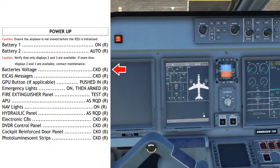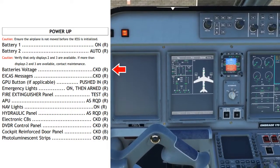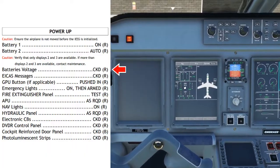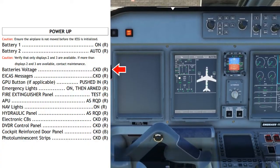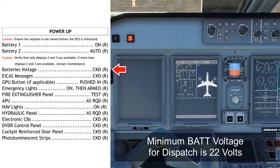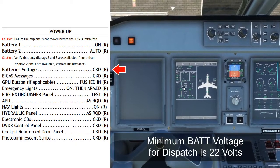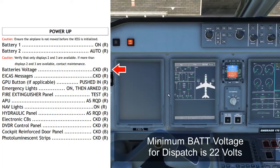Battery voltage: checked. This is the time to check the battery voltage when you first power up the aircraft, because the battery voltages shown on the electrical page and status page will only reflect actual battery voltage when the batteries are the sole source of power. If a GPU, APU, or engine is supplying power, that charging voltage will display instead. We need to make sure the voltage is above 22 volts — if it's below 22 volts, there won't be enough charge to ensure the fly-by-wire computers remain operating in the event of an electrical failure, so we must have 22 volts to guarantee 30 minutes of emergency electrical power when airborne.